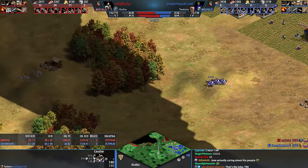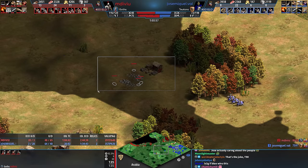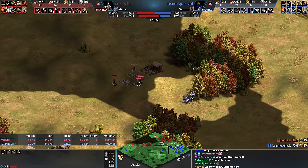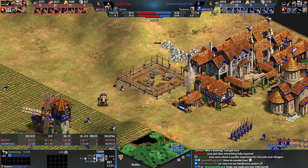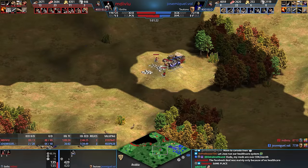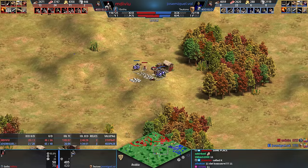Cavalier. I think Blue just realized that there's no longer stone miners here. Cavalier will go there. They're just missing it. And there's the castle — builds it with two villagers this time. Improvement, baby. Improvement. Cavalier will be there — kill the villagers. I'm sure Jose will be over here at some point again with more villagers. Nice job.